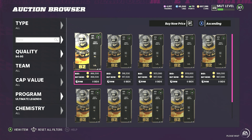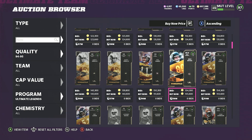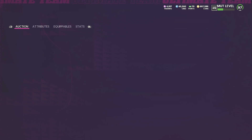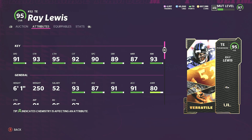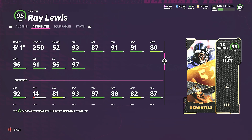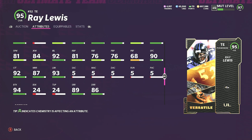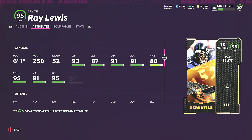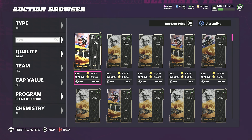Looking at some out-of-position cards — there's a quarterback Nite Train Lane at 95 overall who should be able to get Gunslinger. There's also a 95 overall tight end Ray Lewis: 91 speed, 93 strength, 95 catch, 92 catching in traffic, 90 spectacular catch, 89 short, 87 medium route running, 93 run block, and 97 trucking. He's actually a pretty good tight end — six foot one, not the tallest, but he'll be a really good card.